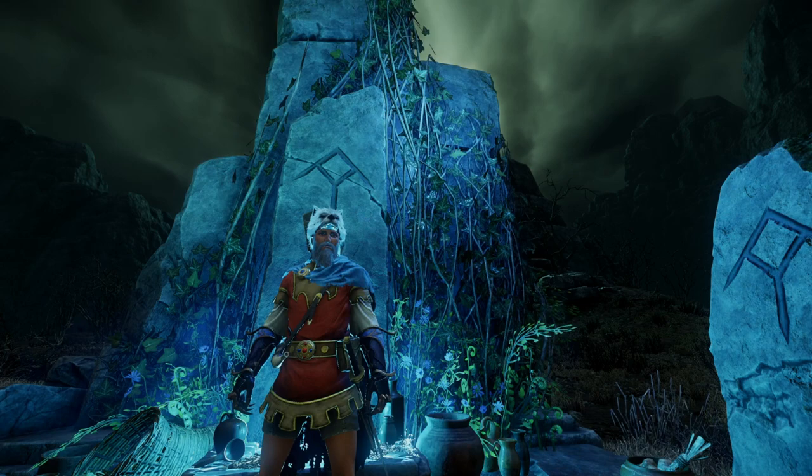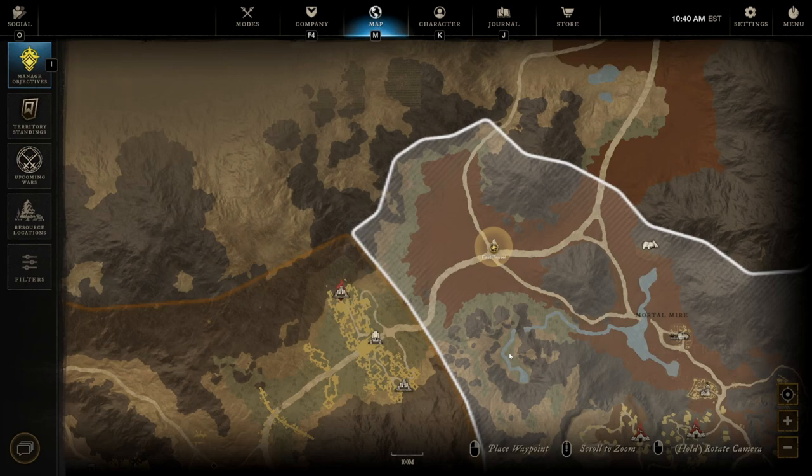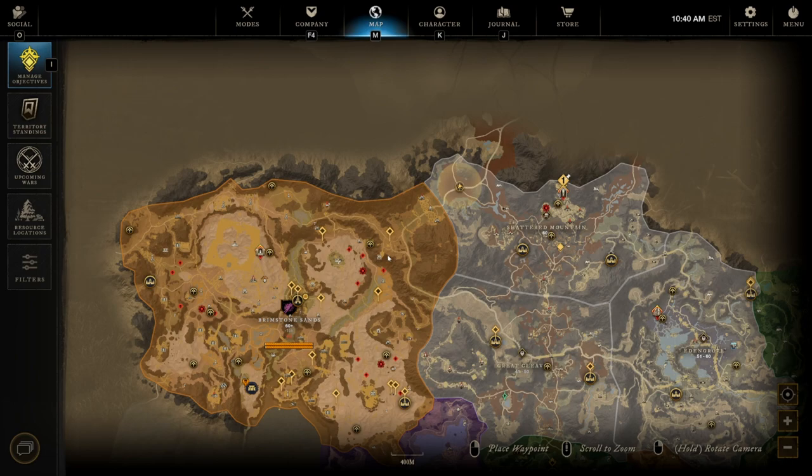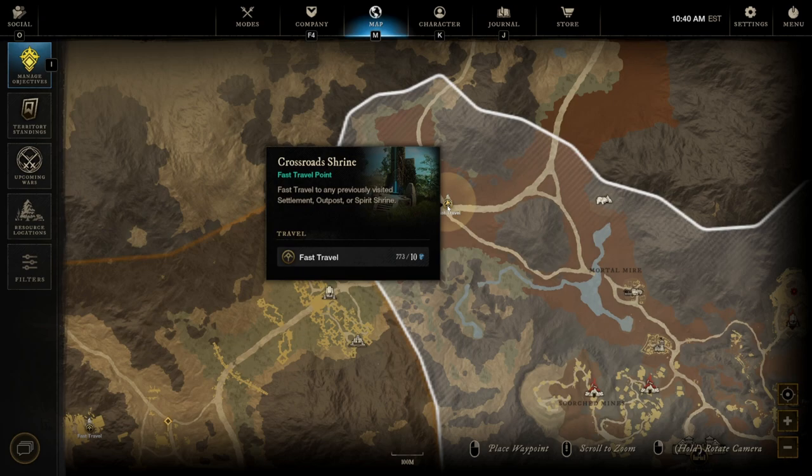Let's hop into it and I'll show the route. Looking at the map, we're starting at the crossroads shrine — this is in Shattered Mountain technically, but we'll be farming primarily in Brimstone with a little bit in Shattered. A lot of people know this shrine from the wall elite runs, and you'll actually be following a very similar route.